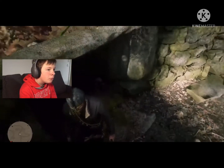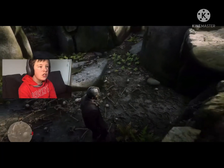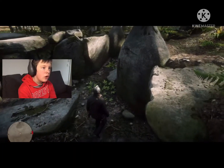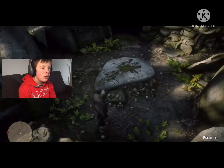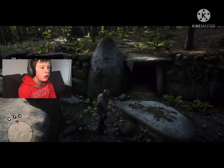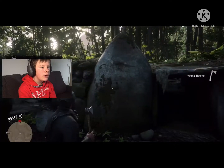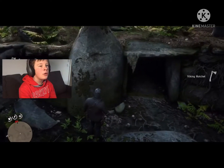One more thing you can collect - it's kind of at the entrance of the little tomb fortress. It's a Viking hatchet. You can pick it up - looks pretty strong.